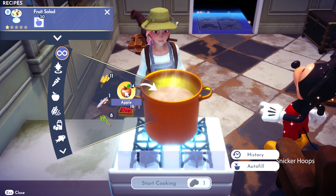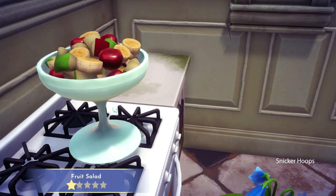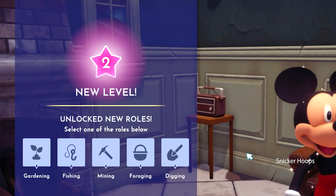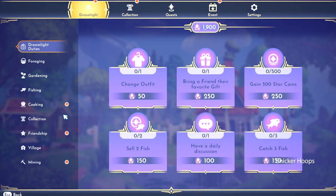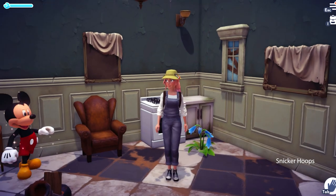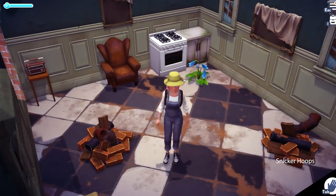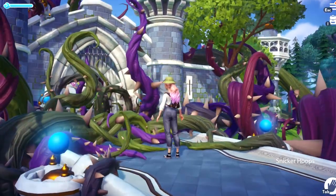Good job, Snickerhoops! Our friendship with Mickey has gone up to level two. I'm going to ask him to help me with my gardening. I think we have enough, Snickersquad — good news, let's go open up the castle. My house needs a little bit of TLC — it's pretty messy. But let's go open up the castle first. I have to go talk to Merlin, but he's not there anymore. I thought he was here right next to the well, but he left.